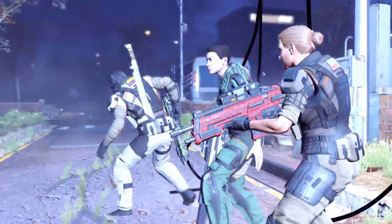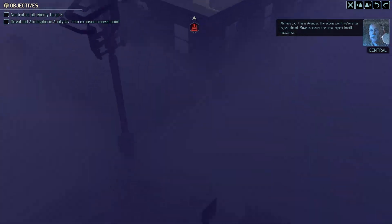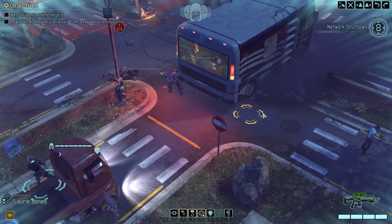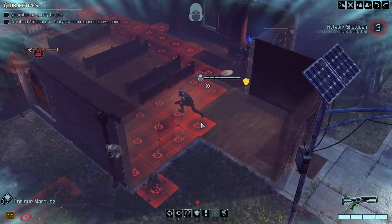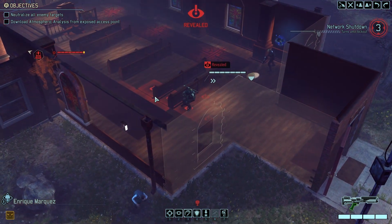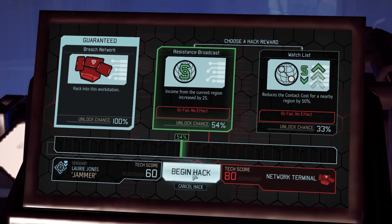XCOM 2 on the other hand does its best to hurry you through most of its missions. In the beginning, you're typically concealed, meaning you can move around the battlefield without alerting the aliens. Red exclamation icons indicate an enemy's range of vision, so as long as you avoid that, you can position your squad for the perfect ambush. Each mission usually runs on some sort of timer, whether it's because you need to blow up a communications relay before reinforcements arrive, or hack a computer terminal before it triggers a security lockout.